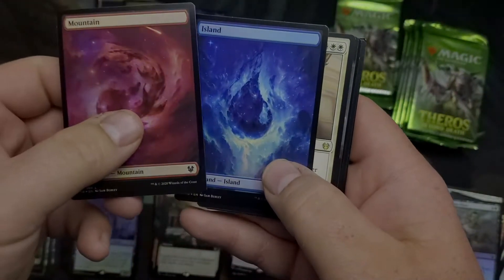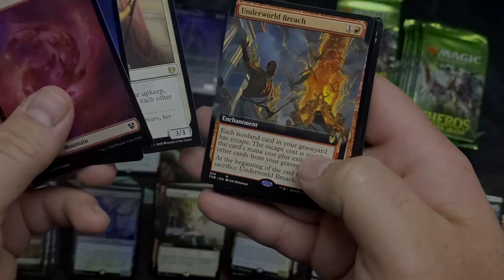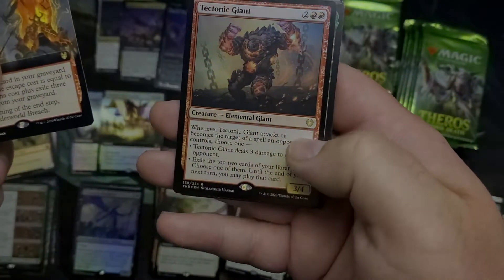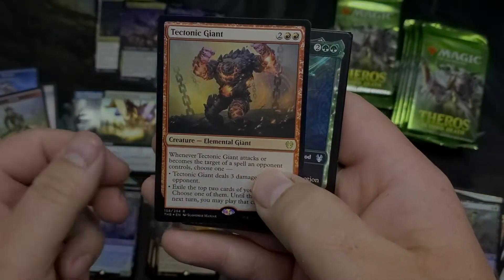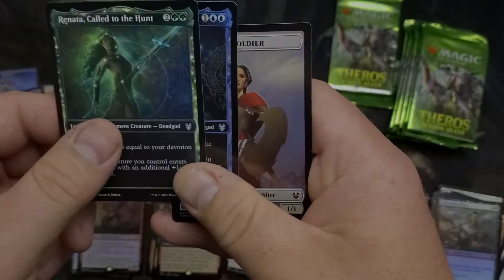Had a Coridian Piper — let's throw away all this stuff. Mountain, Island, Victory's Envoy, Underworld Breach, Tectonic Giant, Renata, and another Setessan.